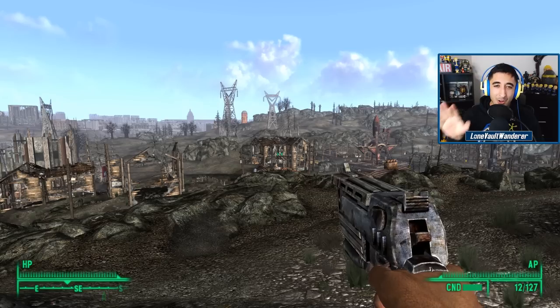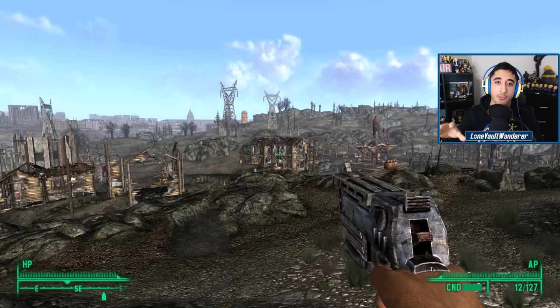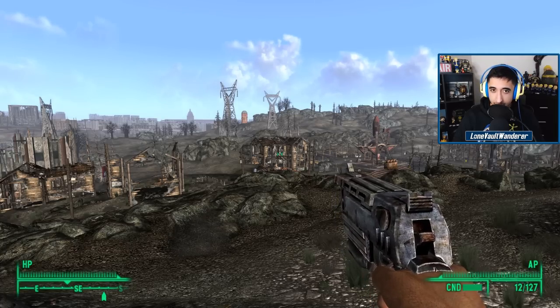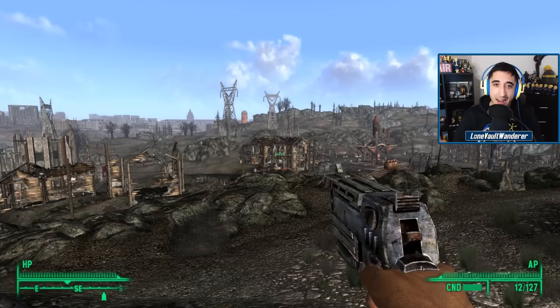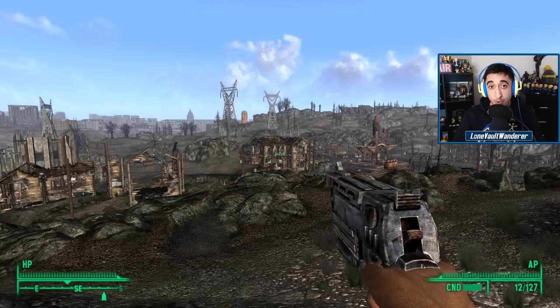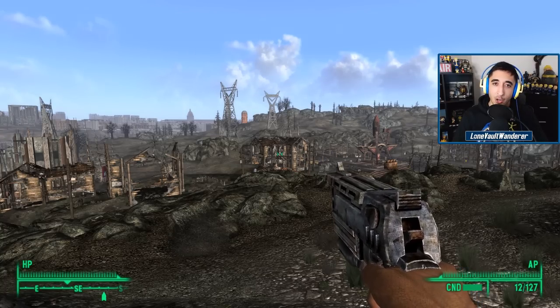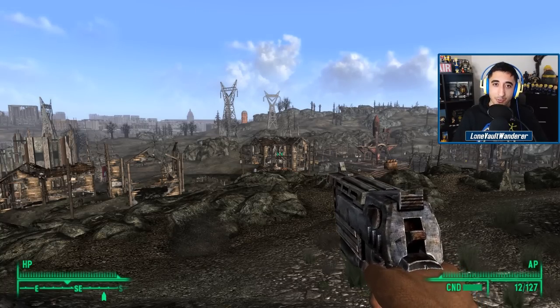We are on the hill above Springvale, and that pretty much covers every piece of lore and every secret in the town. If you enjoyed this episode of Lore Wanderer, please let me know in the comments below, and if you have any suggestions to improve the series I'd love to hear them too. Until next time, this has been the Lone Vault Wanderer — please take care of yourself, and would you kindly keep fighting the good fight.